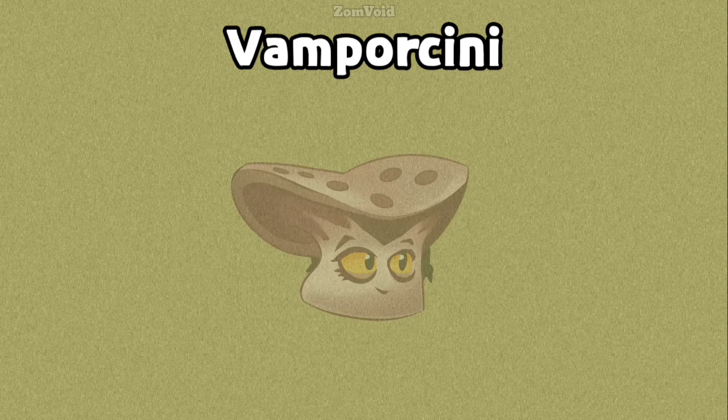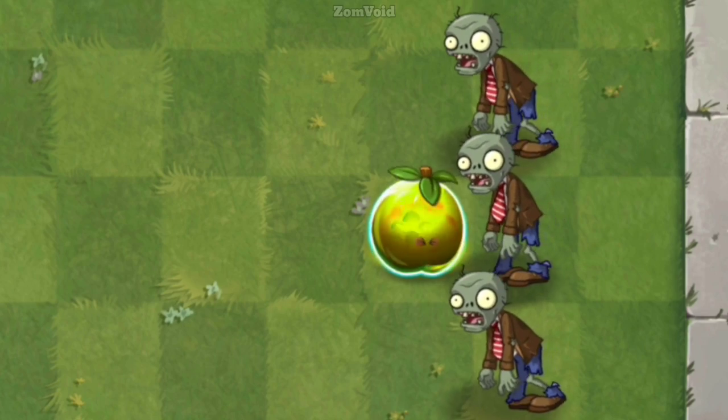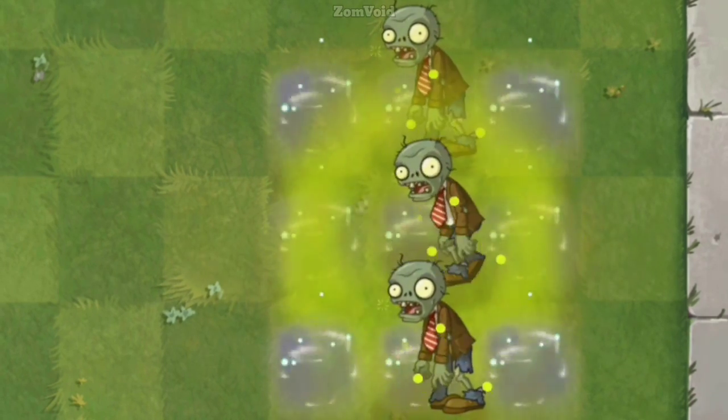Vampircini is an upcoming plant found in the code for Plants vs. Zombies 2. It is a wall plant that is able to drain surrounding zombies' health to replenish its own.